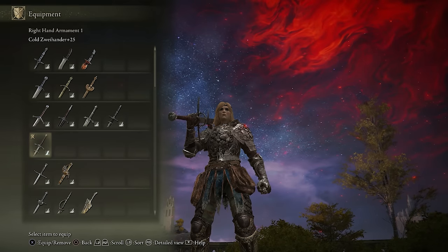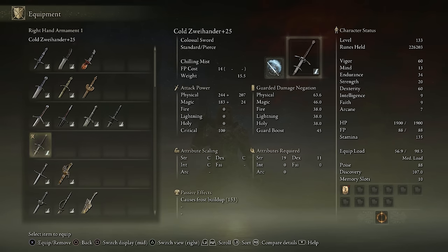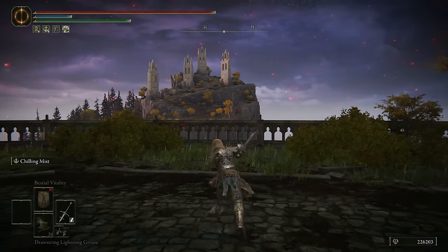Moving on to the Colossal Swords, we really only have one option — the Zweihander. It has by far the lowest strength requirement and naturally scales dexterity. So you can poison infuse it, cold infuse it, keen infuse it — it's going to be your best bet on a dexterity build.